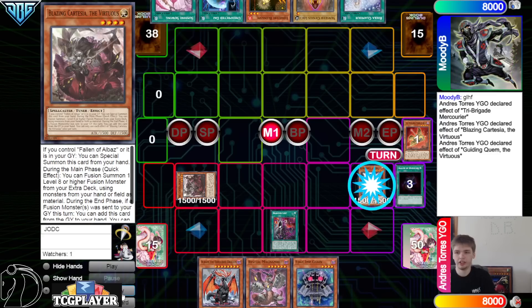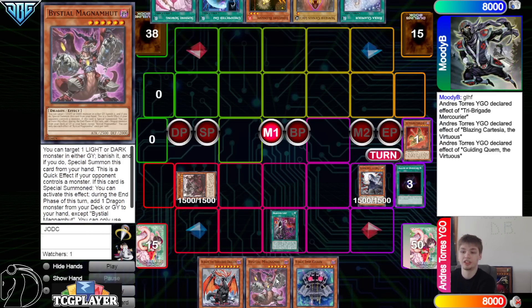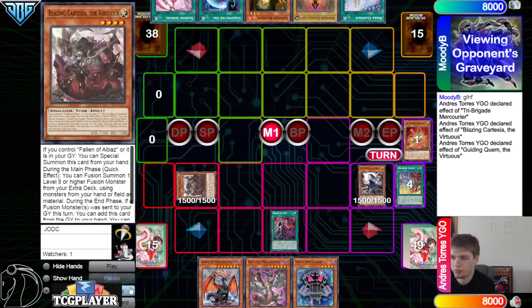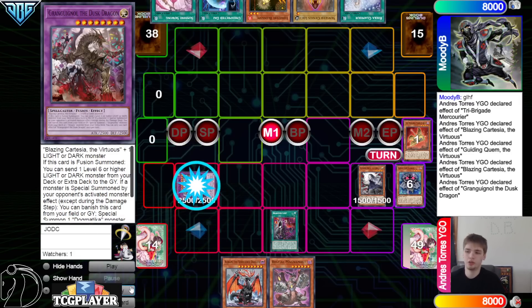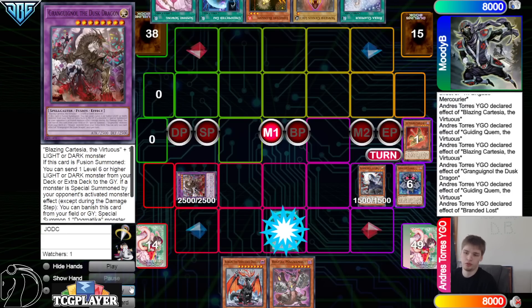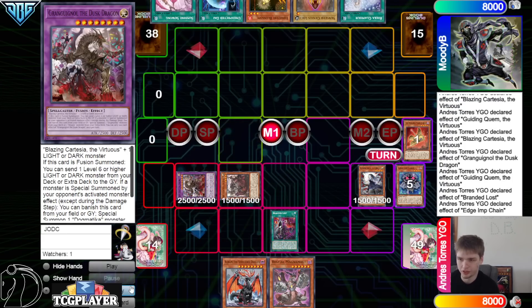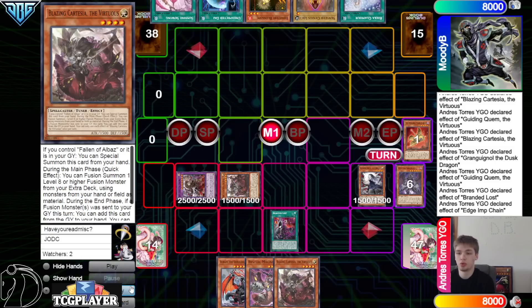They're going to normal summon Quam because with no Magma draw, if we just have Sorenier — Sorenier plus Cartasia is Branded Fusion, so that's pretty good. But they go Quam, dump Branded Fusion, and then activate Cartasia effect go into Grand Goyle. But it worked out — they drew Quam plus Lost, which was really strong. They're going to get all these effects now, dump Sorenier, grab Blazing Cartasia.